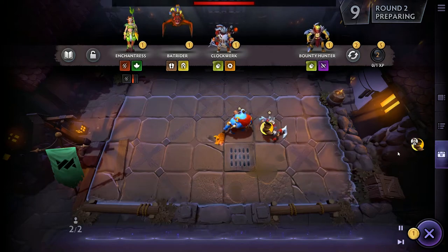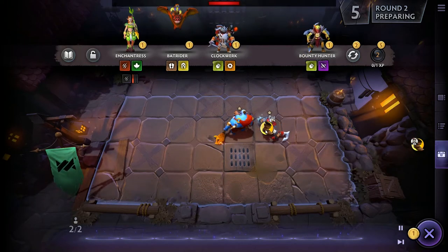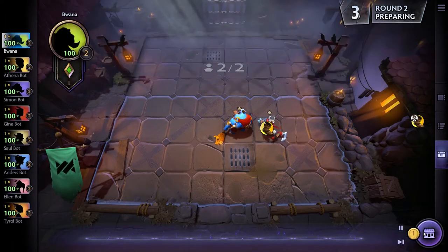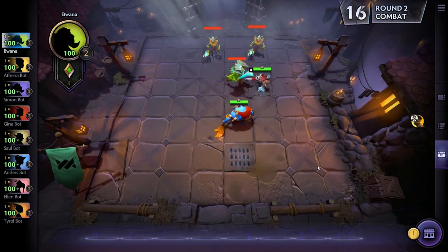Different auto chess games have different mechanics. For example, Dota Auto Chess allows you to move items into each hero's inventory and a hero can hold more than one item, but in Dota Underlords you're limited to one item per character. A little different, but the overall item and passives system works the same way.